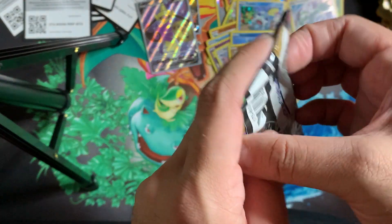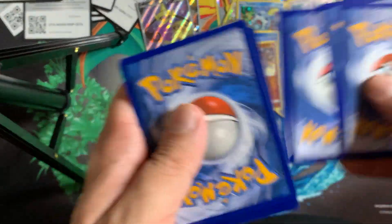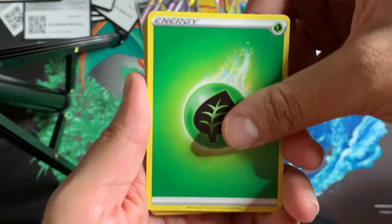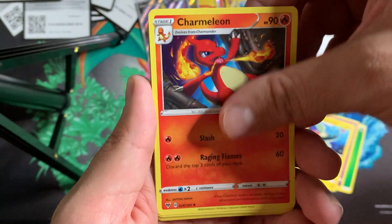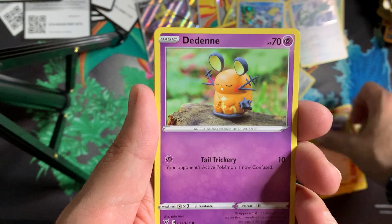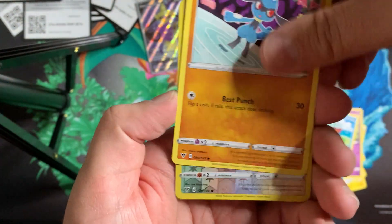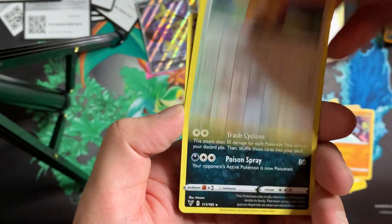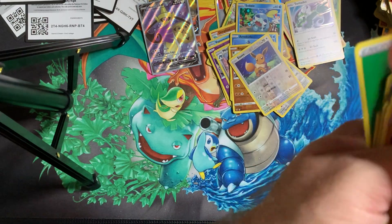I'm assuming these are all green codes. I'll search through those after we finish because there's nothing in here. Leaf Energy, Dustclops, Electrike, Charmeleon, Wooper, Pikipek, Dedenne, Trubbish, Riolu, Reverse Eevee, and a Garbodor. Pretty fitting for all the trash we're getting.